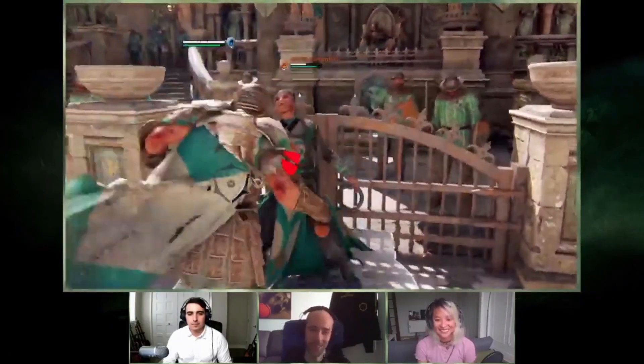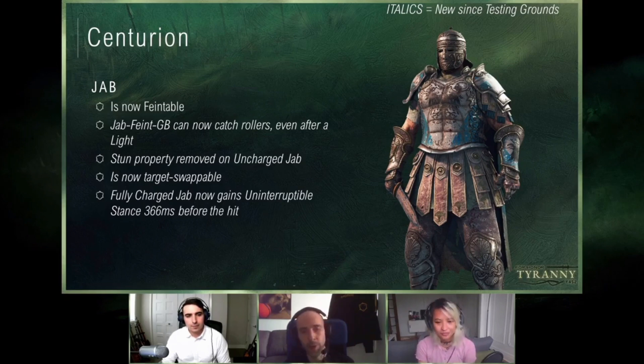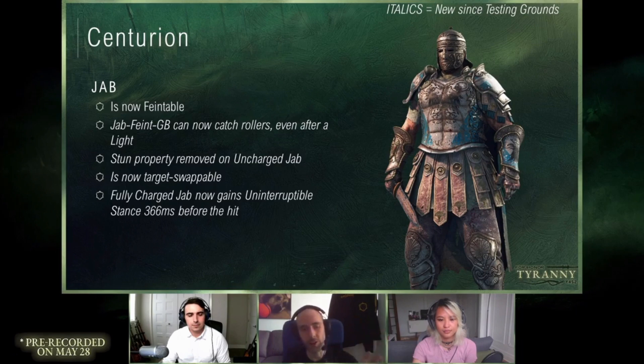Let's keep going. Jab — as we saw in the testing grounds, it is now faintable, and we made a number of timing changes. This is amazing. Timing changes to the branchings and so on. So if you do jab into confirmed light and then attempt another jab, it's going to work. You have options to actually hit that or faint guard break. Same if you go to heavy and think guard break — these feints into guard break are actually going to work now, which is super cool. We've also removed the stun property, so you're not going to get flashbanged constantly.